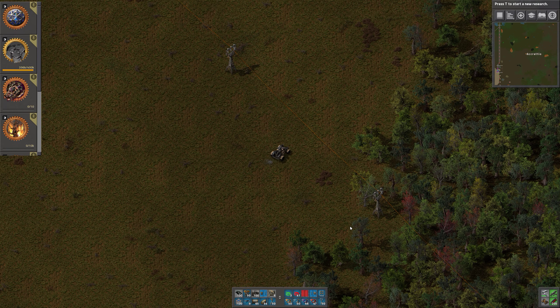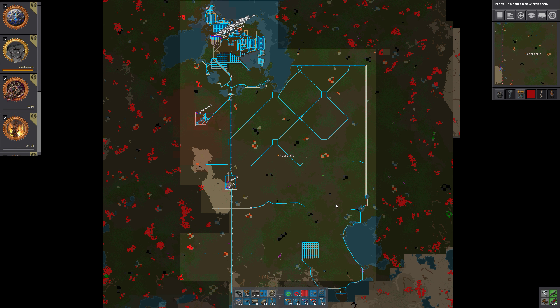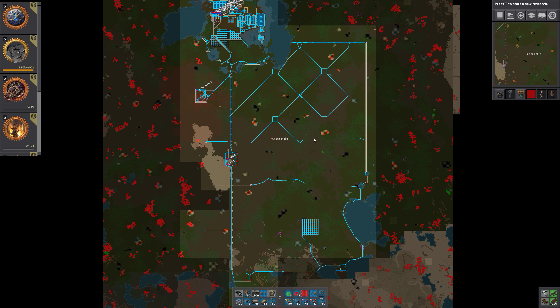Hello and welcome to Factorio Single Belt. I'm Kretio. In this episode we will get rid of all of the radars we have down here, all of this area as well, and then plunk them down in this setup instead. Both to get the wires, the power, a bit better setup and to get it more uniform.